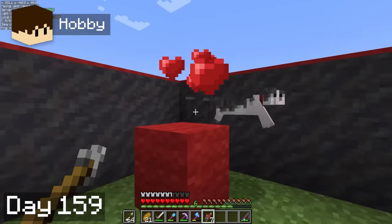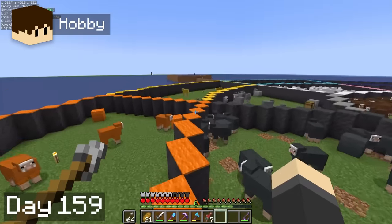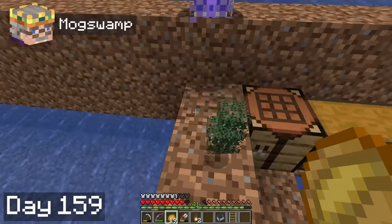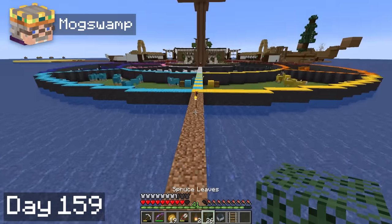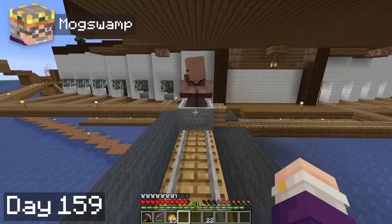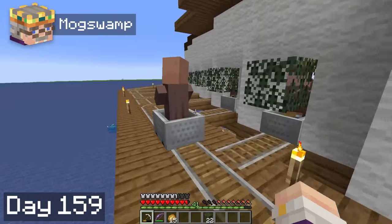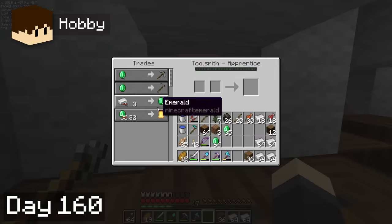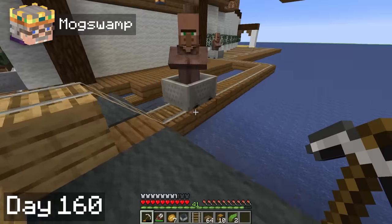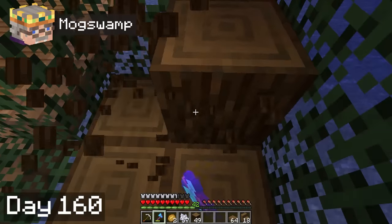On day 59, Hobbie decided to get a cat of his own and named him Grey Tobin. I found myself begging Hobbie for leaves. Hobbie continued fishing and got a really good fishing rod while I transported loads of villagers into their cells. By day 60, Hobbie had made an awesome bow and afterwards began trading with our new villagers. I continued transporting a bunch of villagers into their cells, and then wrapped up the day with some good old-fashioned wood farming.